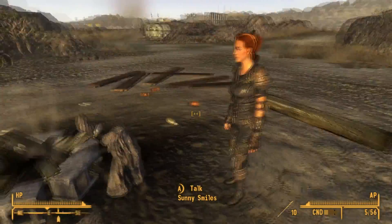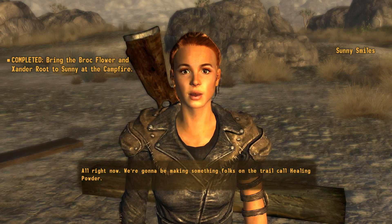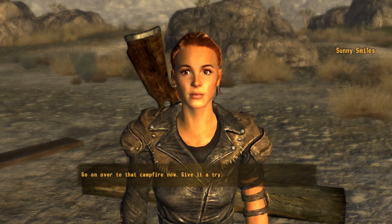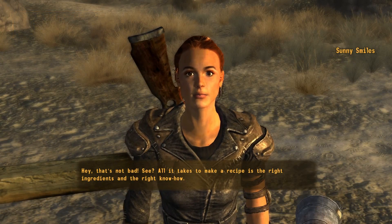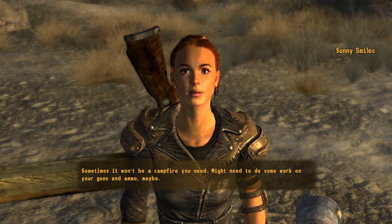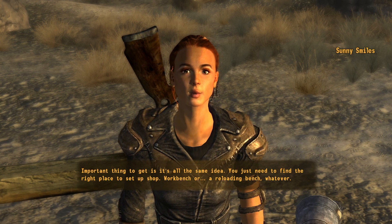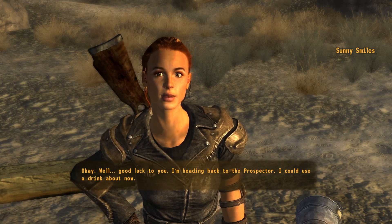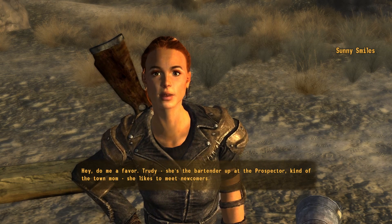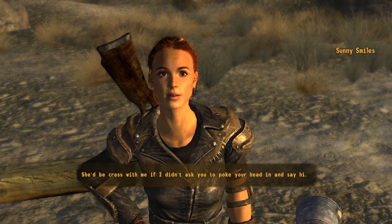Alright, I'm about to talk to Sunny Smiles. Yeah, these will be just fine — we're gonna be making something called healing powder. Go on over to that campfire now and give it a try. Made it! All it takes to make a recipe is the right ingredients and the right know-how. Sometimes it won't be a campfire — you might need to work on your guns and ammo at a workbench or reloading bench, but it's all the same idea: find the right place to set up shop. Well, I hope that's enough to get you started — good luck to you.